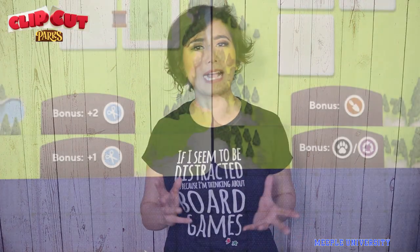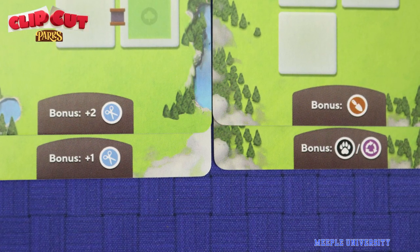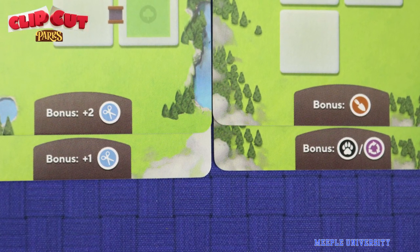When you complete a park card, it will give you a bonus, like you can immediately cut an extra one or two spaces, or ignore the requirement of a colour on your park card.